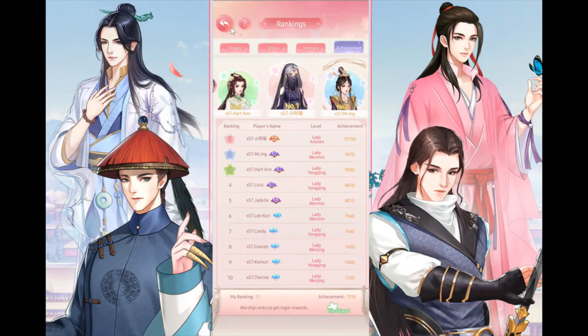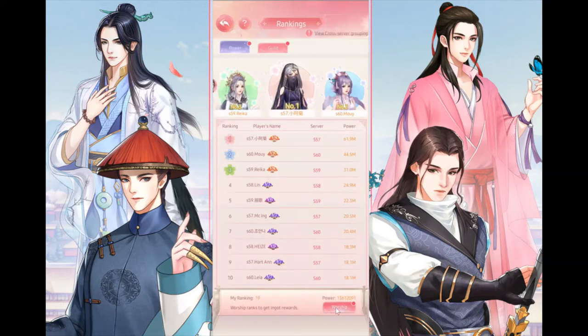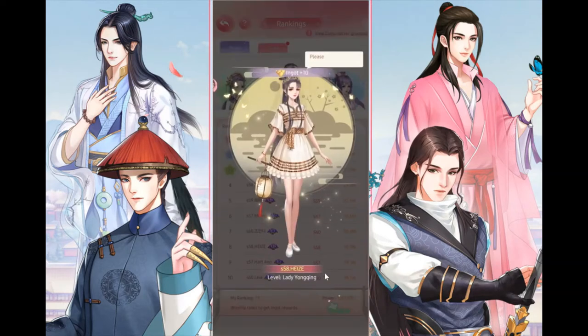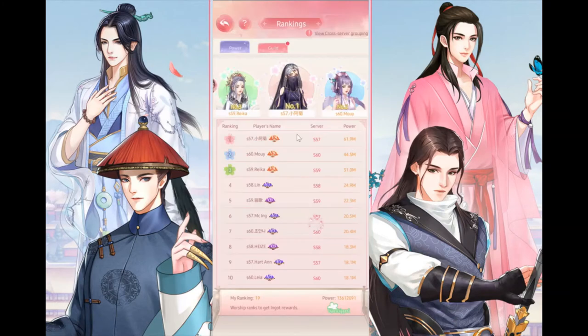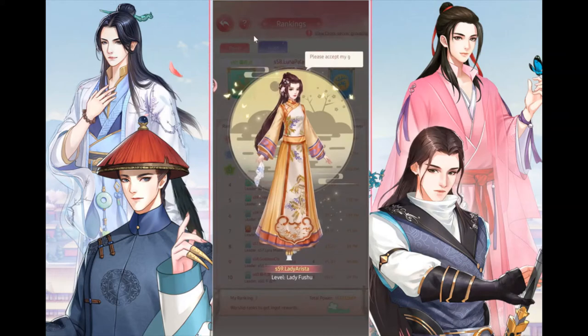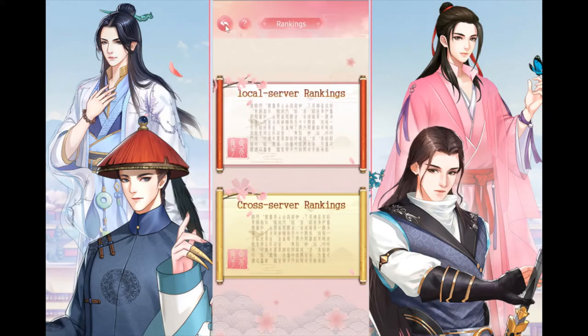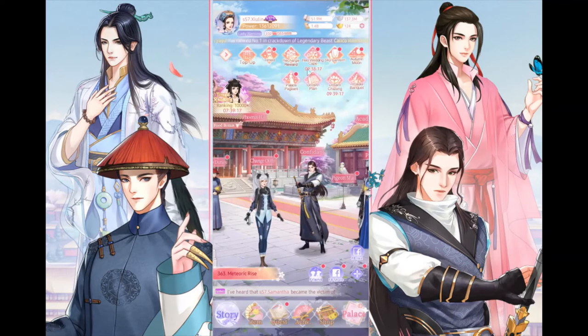Next, go to the cross-server rankings if that's already available in your server and worship again. You get another extra 20 ingots, so from the worshiping daily you get 60 ingots total — free ingots!